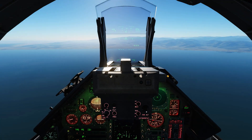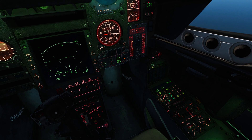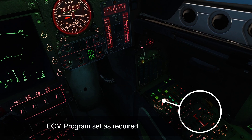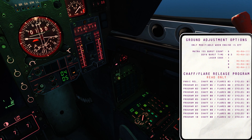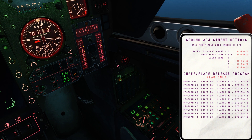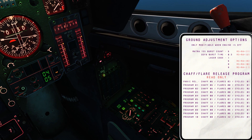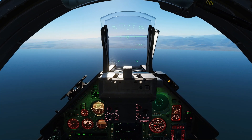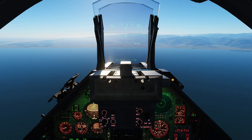Once you've got all that set up, one thing you may want to consider is your chaff/flare programs here. I have it on one, which — if you look at your kneeboard using Shift+K — gives you chaff, no flares, and one cycle. If you're running in on radar missiles or SAMs, maybe you want that, but if you're running in on infrared missiles, you probably want more flares and fewer chaffs. Change this program as required.